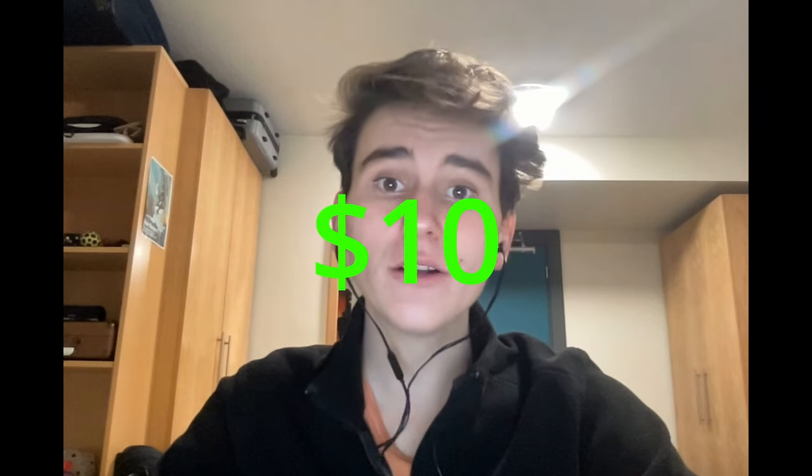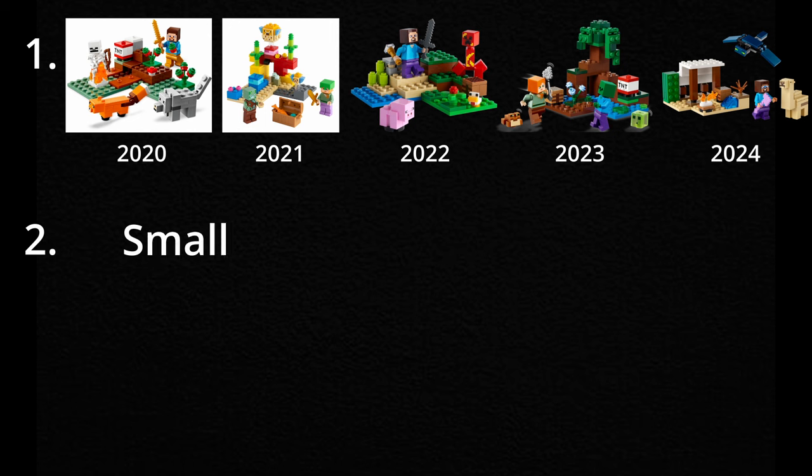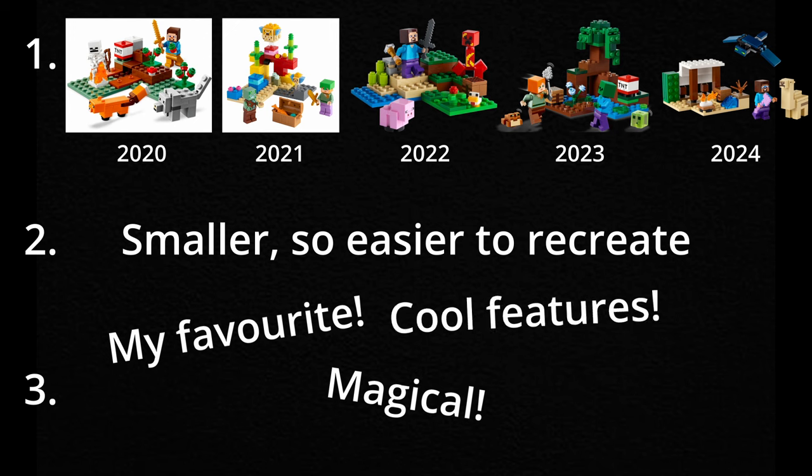I've chosen to go for a $10 set for a few reasons. Firstly, the LEGO Minecraft team does one every year, so there's a good chance they're going to keep making $10 sets at least once a year. A $10 set is smaller, so for simplicity's sake and to more accurately mimic LEGO style, it'll be easier with a smaller model. $10 sets are my favorite of the Minecraft line — they perfectly encapsulate the magic of the theme since they're jam-packed with awesome features for a very low price.